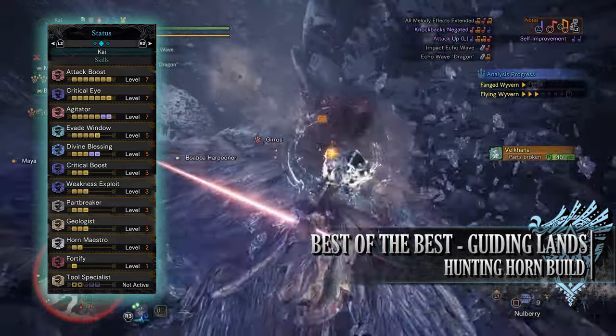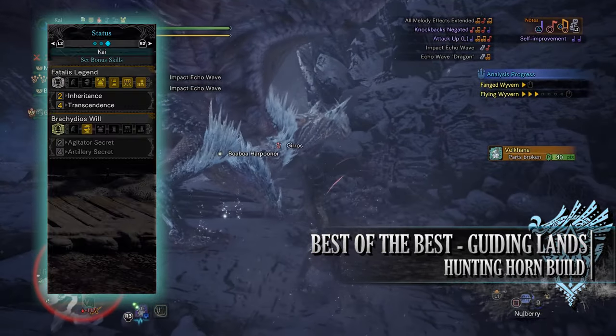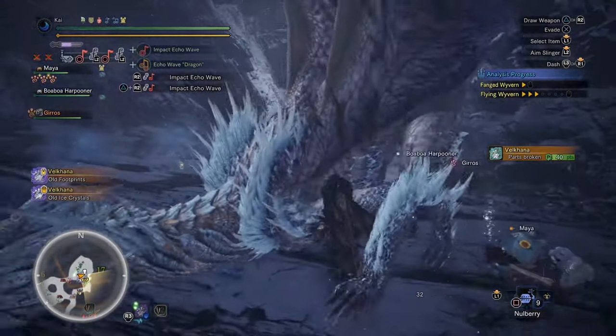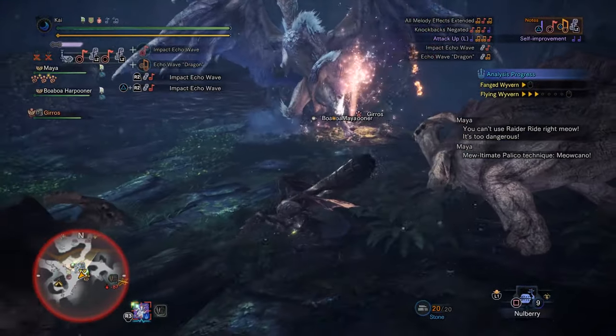When wearing your mantles you have Tool Specialist at level 2, reducing the cooldown on our specialist tools. As for the set bonus you have the Fatalis Legend which includes both the Inheritance buff and Transcendence bonus as well. So there you have it — as you can see it is a build very similar to the first one featured in this video, but it has all the essential skills you need for the Guiding Lands in order to get maximum loot.